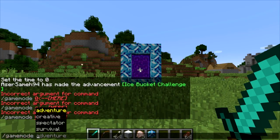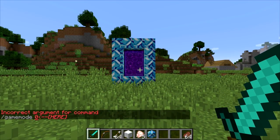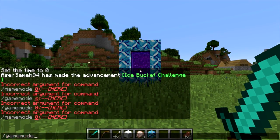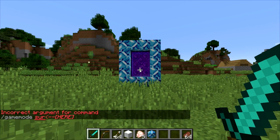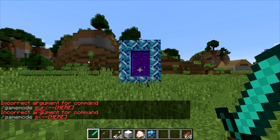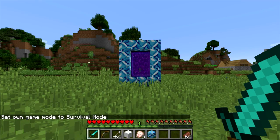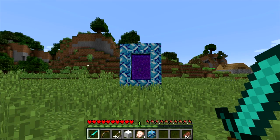Let me change the game mode to survival because I want this to be as challenging as possible. What the fuck is going on? Incorrect argument — I've been using this command since the beginning of this game. What the hell do you want me to write exactly? Oh I have to write the entire word. I'm trying to figure out what the fuck is going on. Survival — I have to type the whole fucking thing. Who the hell created this shitty command, who the hell changed that?